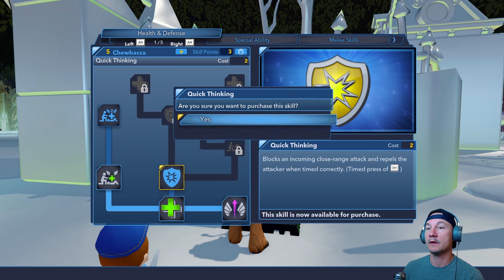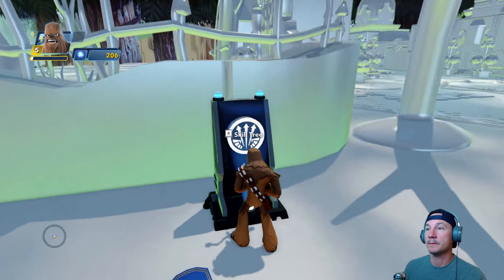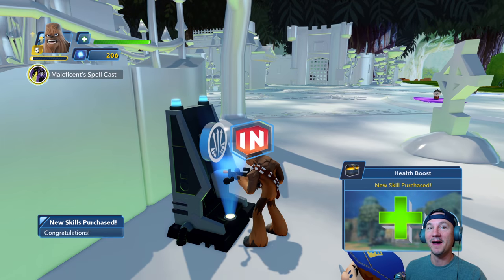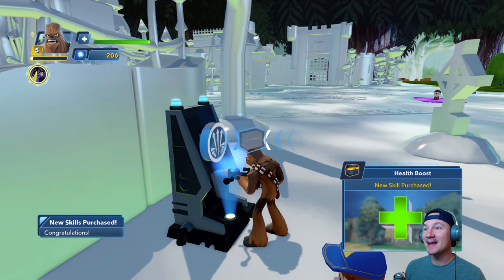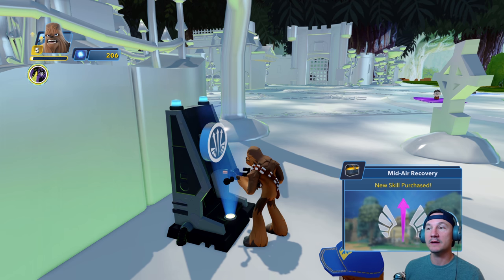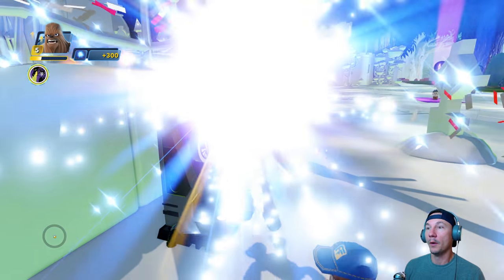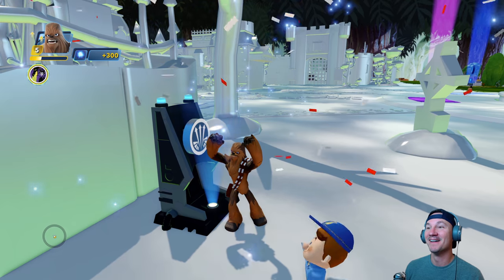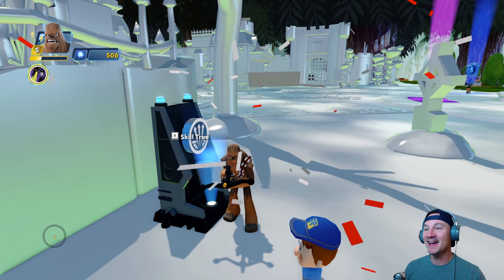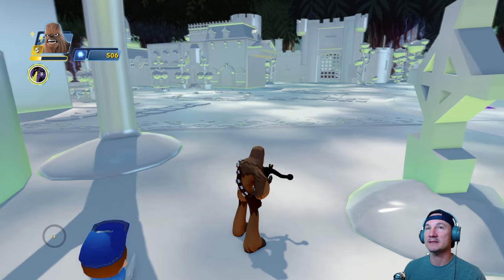We have so many skills. If you can't find a skill kiosk, you can still access the skill tree at any time through the pause menu. Chewie is much better now. If we can just remember how to use that stuff — pressing Control makes Chewie block.